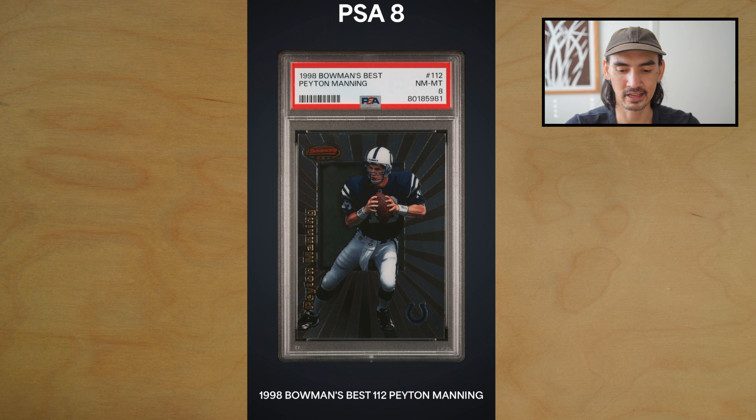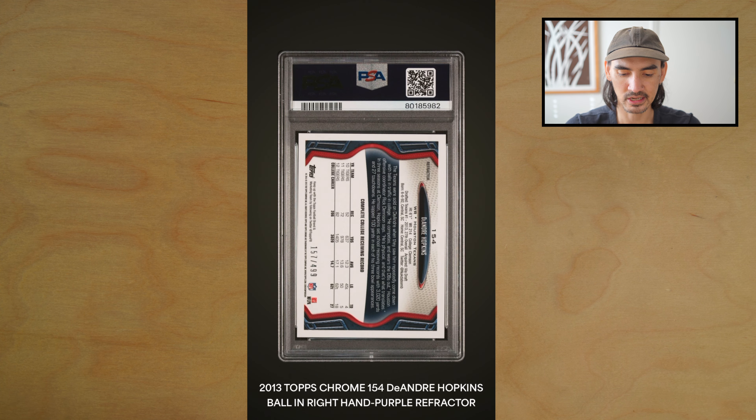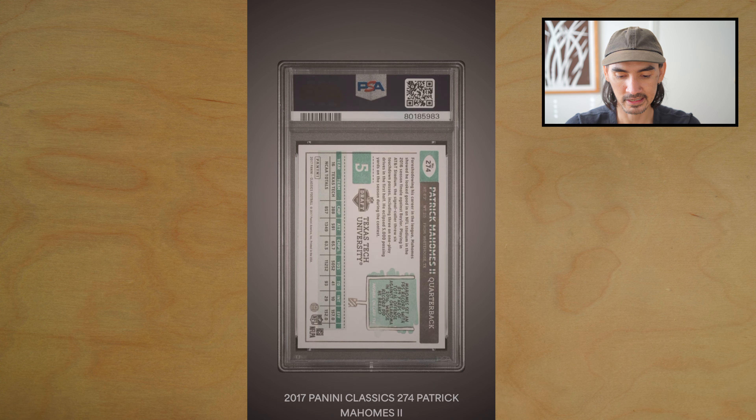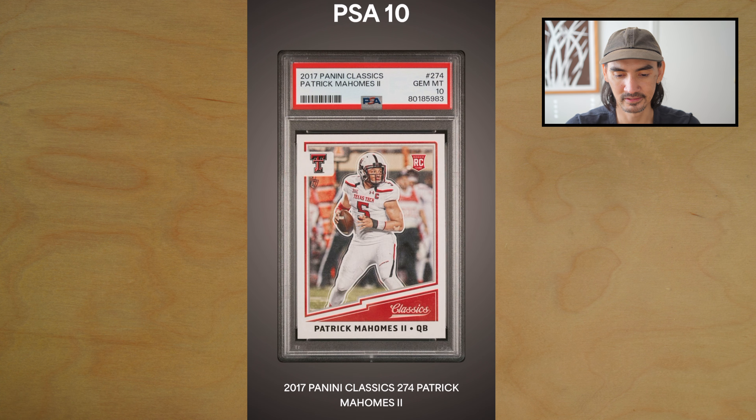Next we have a DeAndre Hopkins Topps Chrome purple refractor — nice, got the PSA 10! I remember that one being super clean. Next we have a Patrick Mahomes Panini Classics — picked this one up at a card show for like $35 — nice, PSA 10! Can't complain about a Mahomes rookie card 10.